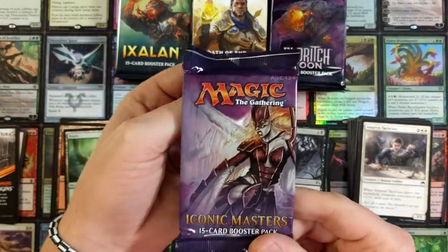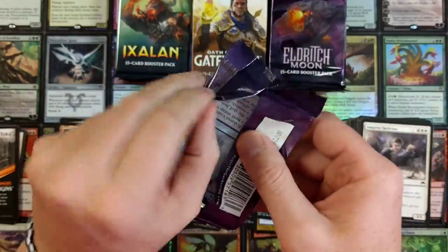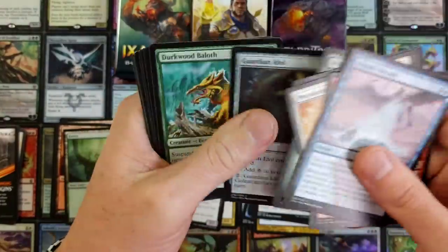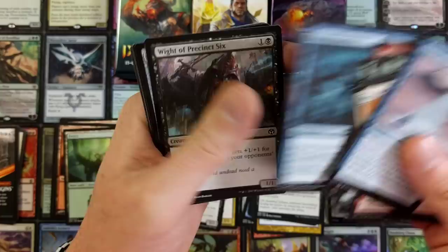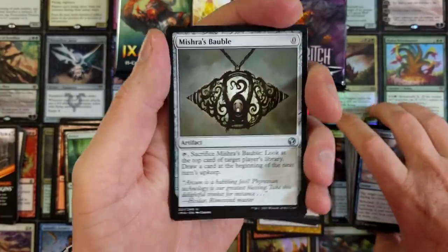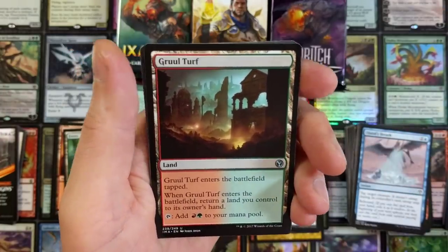Iconic Masters — what are we going to unleash? There's a lot of really good rare value in Iconic Masters. Masters 25 is where the mythic value is, but rare value comes out of Iconic Masters, I'd have to say. Bam! Mishra's Bauble — already off to a good start. That's a solid pool right there. We'll put that in the solid pool pile. Gruul Turf.